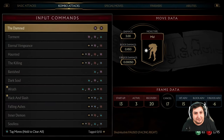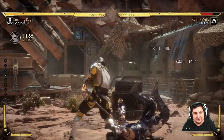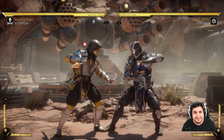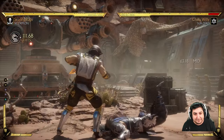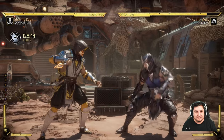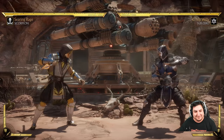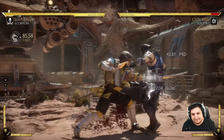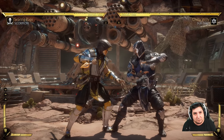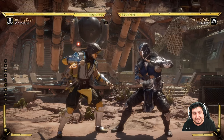Moving into combo attacks — you press these buttons in succession. So square, square, triangle, for example. You press square twice, then triangle. Easy enough. And you don't have to time it visually for when you see your character do the second hit. You can actually just dial the whole string in. There are some combo attacks in the game that do require certain timings, but that's a more advanced topic. We just want you to understand the main aspects and how the combat works.